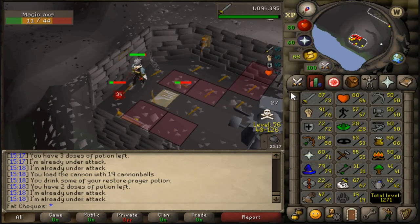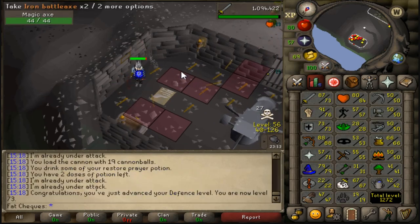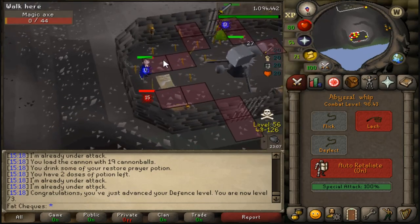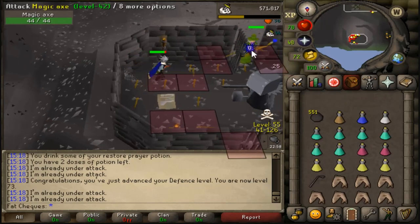73 Defense about to come in any second here and we're very close to 74 Attack as well. This guy bought a log pick to try and kill me — what a casual. He's going to have hell trying to kill me with my 500 cannonballs. This is amusing.